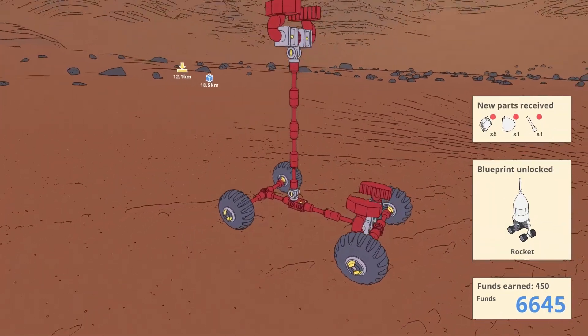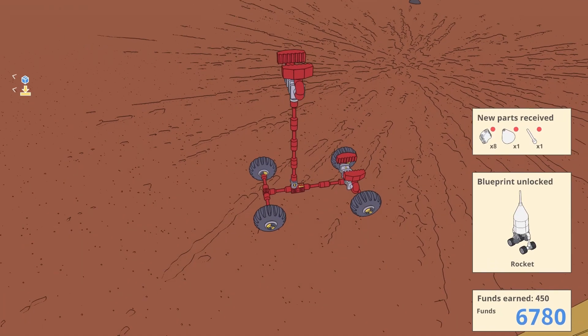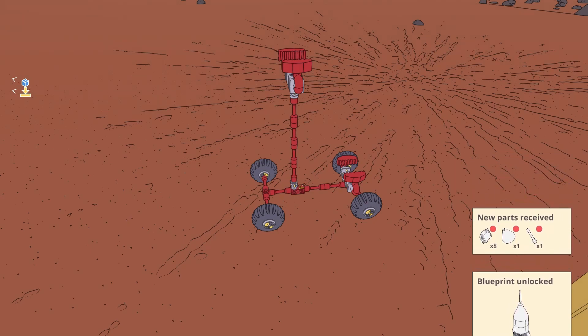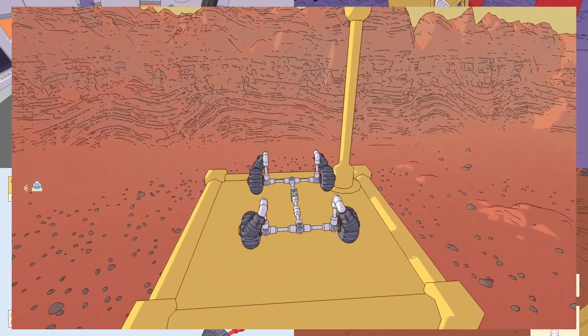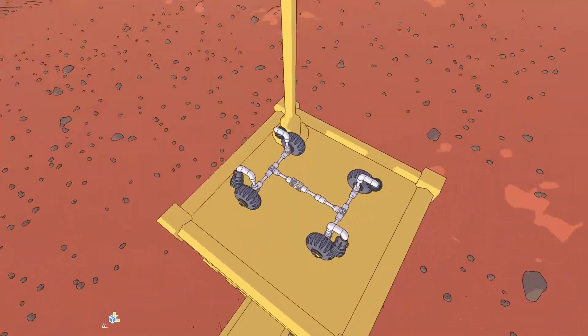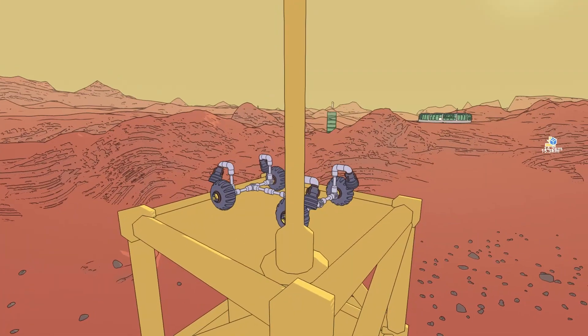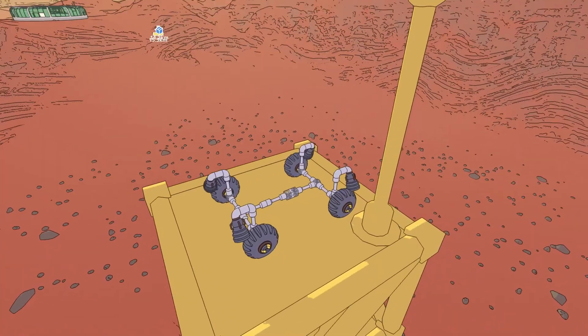Looks like the rocket from that comic book — I think it's called Tintin originally, and in Dutch it's called Kuifje. Launchpad complete! It's another weird contraption — we got some parts, we got a rocket. Okay, enough rambling for now. I'm gonna call this quits and maybe see you next time.